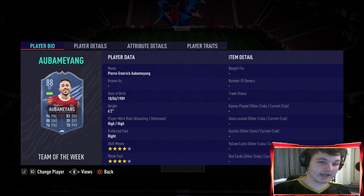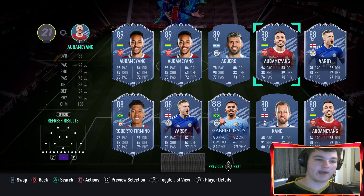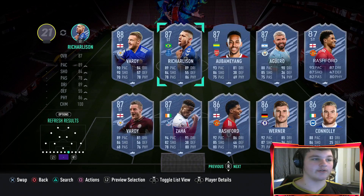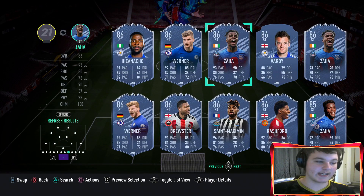The first inform Aubameyang is 88-rated and currently around 300,000 coins - he's been out of packs. So he's roughly 100,000 coins more than Iheanacho, but he's tradable and has better work rates, better weak foot. His balance is worse so dribbling on the ball is worse, but his pace is better, shooting is basically the same but finishing and positioning is much better. I'd definitely rather pay an extra 100,000 for Aubameyang especially because he is tradable.